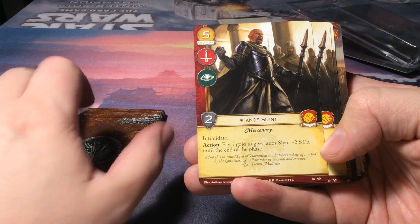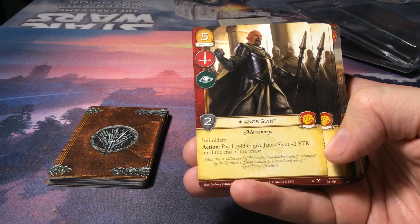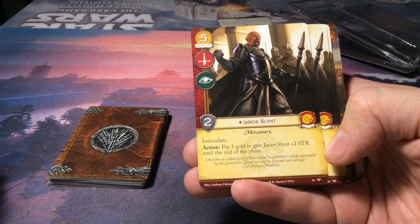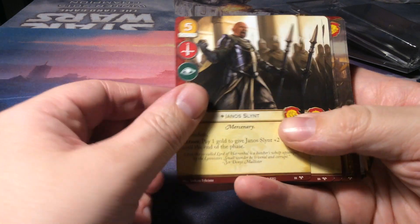House Lannister: Janos Slynt for five gold. We have an insight character with two strength. He has Intimidate, and as an action pay one gold to give Janos Slynt plus two strength until the end of the phase.